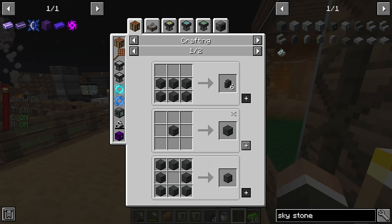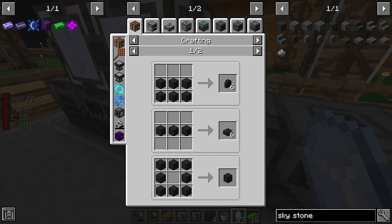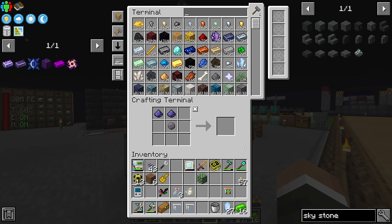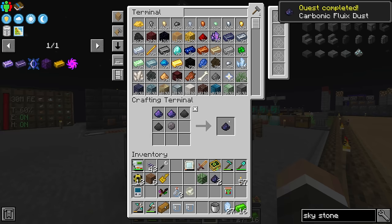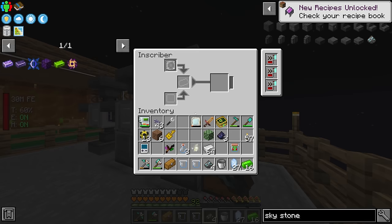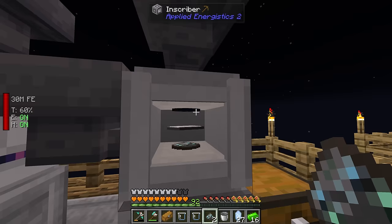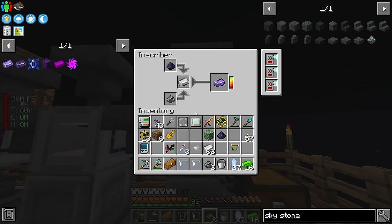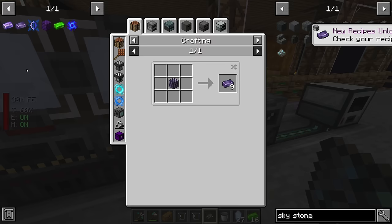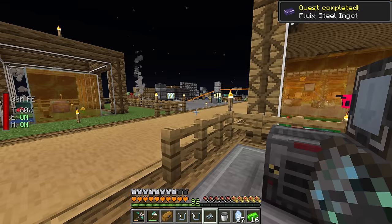For skystone dust: we can't crush the skystone blocks directly, but we can enrich them in the enrichment chamber to get regular skystone, then crush that in our crusher to get skystone dust. Back over here, that should be everything to make the carbonic fluix dust. We craft those with the iron ingots and skystone dust, place them all into one of our inscribers, and that gets us the fluix plated ingots. Then we throw those into the advanced smelting factory to get the fluix steel.